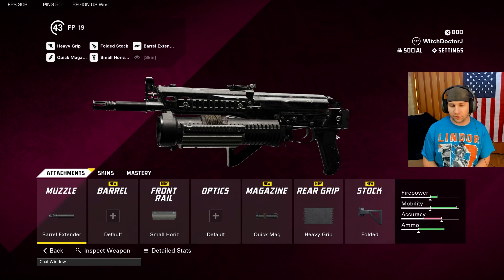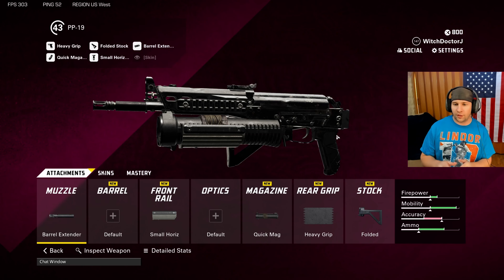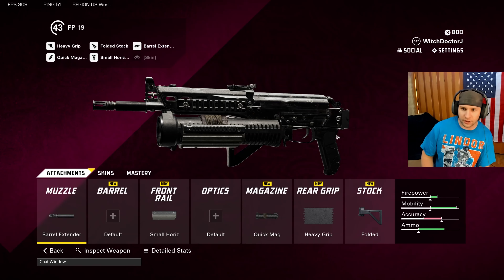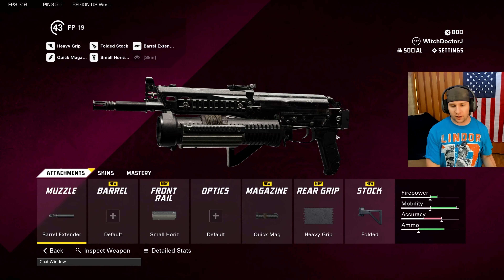Hey, what's going on guys, welcome back to the channel. Just wanted to break down the new PP19 submachine gun in XDefiant. This obviously came with Season 2, it's one that I've actually gotten to use a little bit, I've leveled it up, this is the build I've been using. It's a good mid-range option — really good for the edge of that first damage range where a lot of submachine guns fall off and start to feel like marshmallow guns. This one maintains that damage range for a while and hits pretty hard.